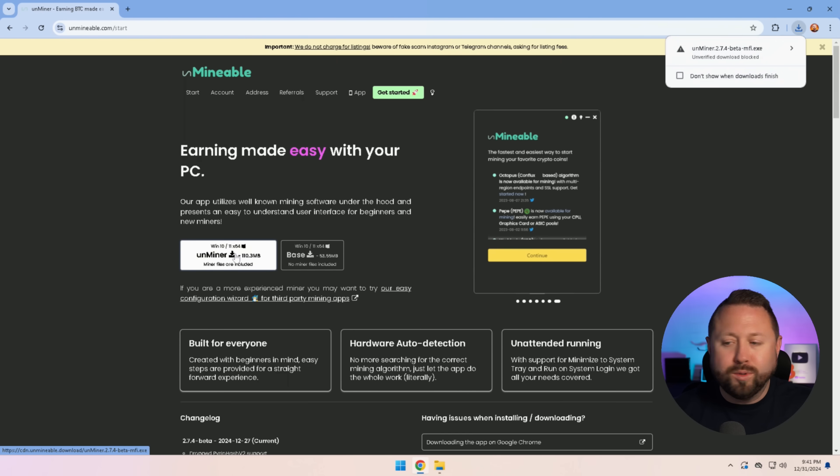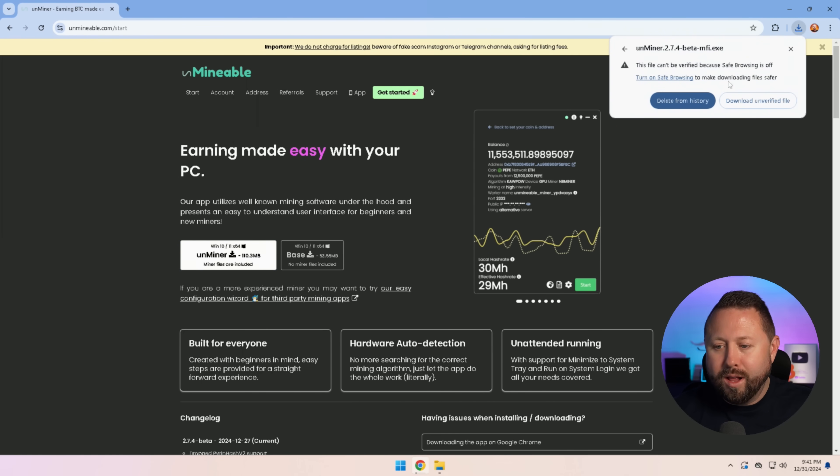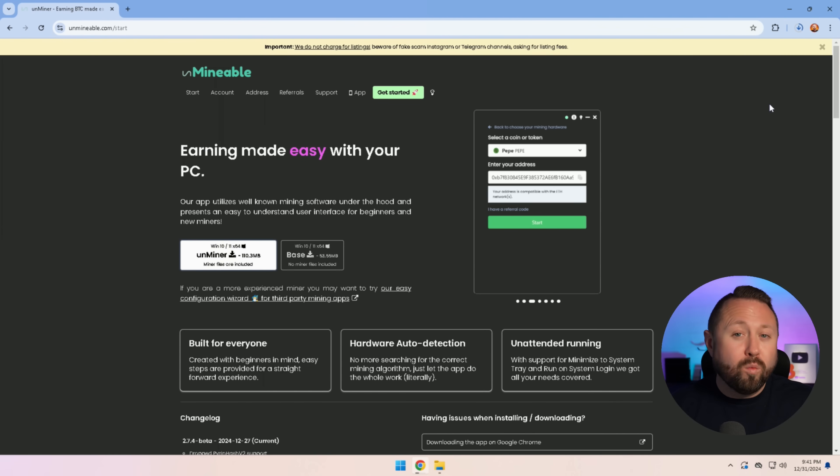So we're going to click to download that miner. In the upper right-hand corner it's going to say 'Unverified download blocked.' You can go ahead and click the arrow and it's going to ask us: do you want to go ahead and do this, do you want to delete it, or do you want to move forward? So we're going to say 'Download unverified file' and we're going to start that download process all over again.